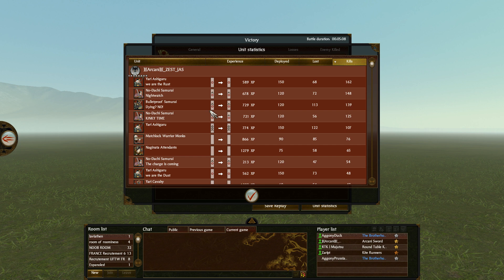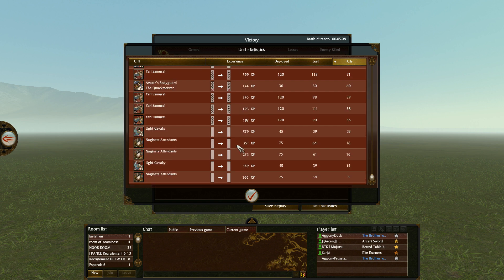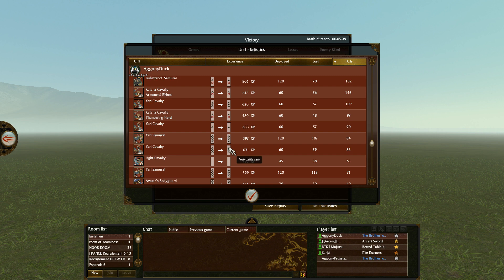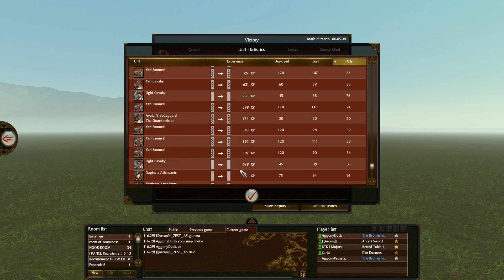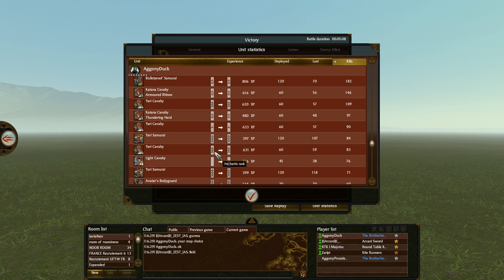We'll see how it goes in the second game, whether Duck goes for a similar build or does something more standard. Duck's killer units - Katana Cav, Yari Cav - did reasonably well. But a level 6 Katana Cav getting only 97 kills is just below acceptable; you really want those units to be the top killers if you bring them. With the spear build, three Yari Cavalry could be exchanged for sword attendants. You can get much more cost-effective infantry killers than Yari Samurai.